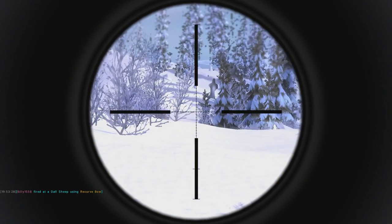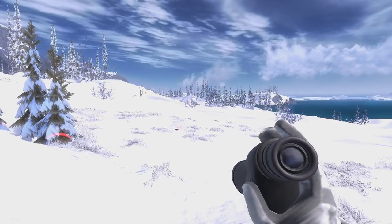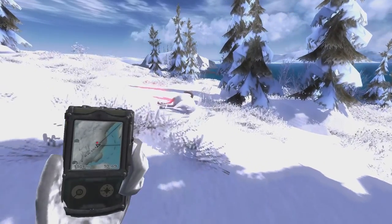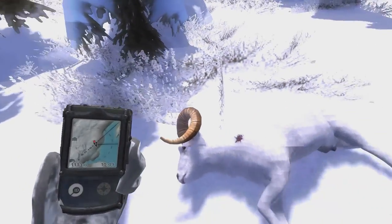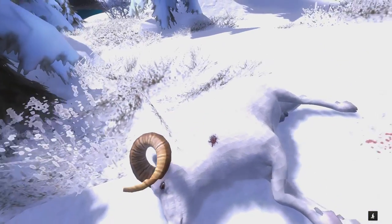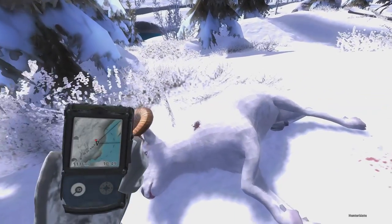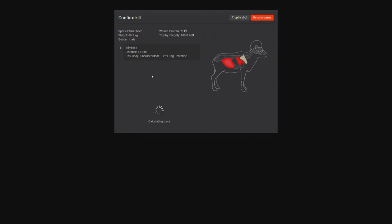Looks like we're off to the right side of him just a little bit, so we'll go ahead and mark a spot where I think he might run and go check for some blood. Well, it looks like he's down right up here, so we're going to take a look at him. Pretty neat looking animal right there. His horns have really good details on him, so I guess we'll go ahead and pick him up and see what he scores. Definitely got a body hit on him — we actually got a left lung hit on him and he scores 146.